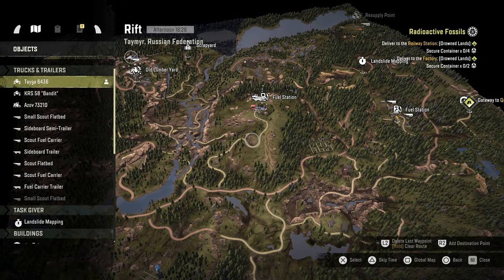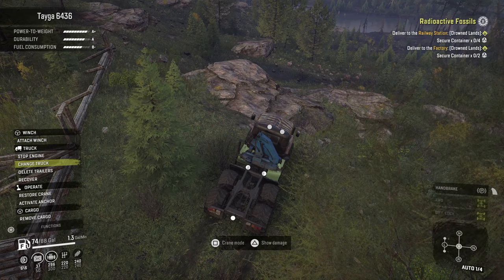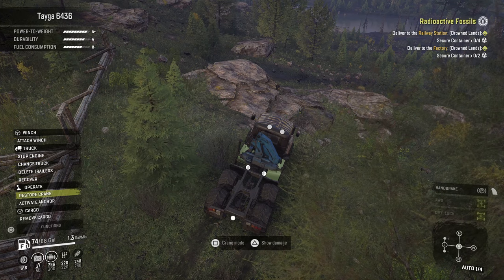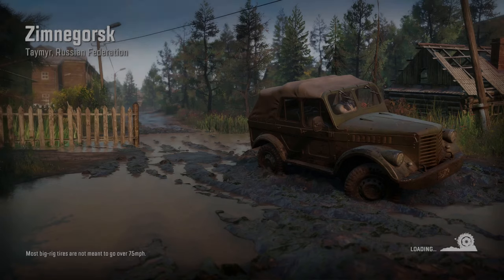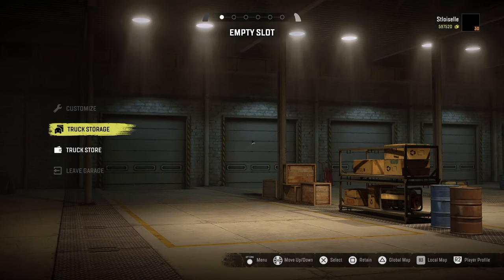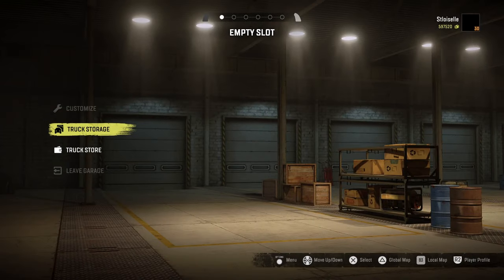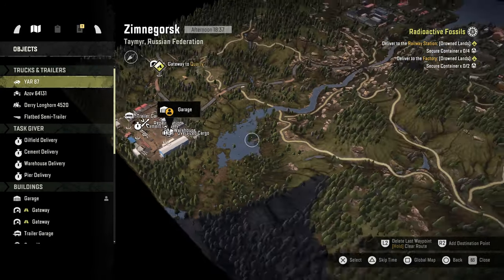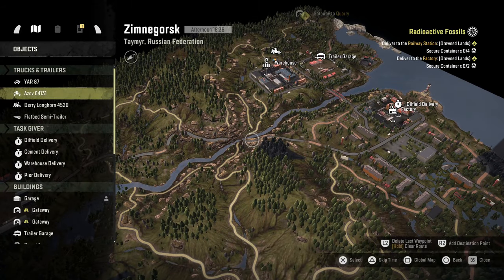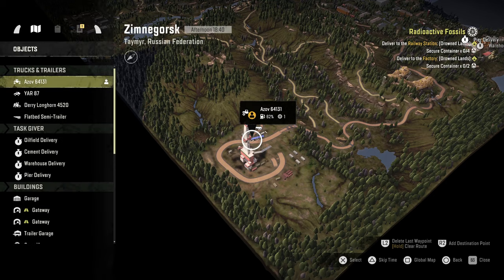We need to figure out the Drownedlands. Let's take the Tega — it's a good little truck. We're going to go to Zimrigorsk, which we don't need to go there, so we're going to have to retain it. There's no other trucks here, but there are some trucks still on the map including the Azov. So this is probably our good truck — we are stuck in the middle without a trailer store anywhere.